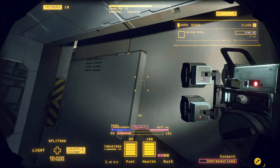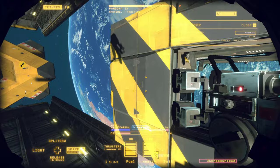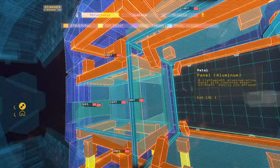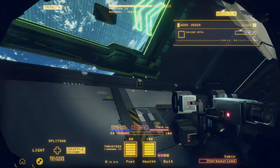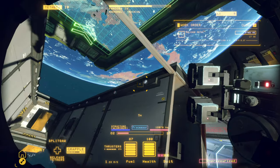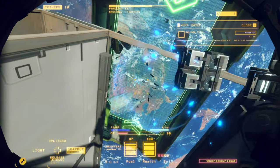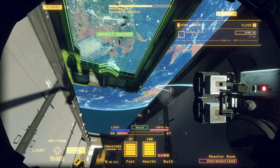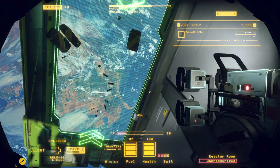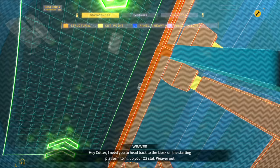These go to the furnace, and this goes to the processor. It doesn't look like any of it is really... that whole crawl space is still okay. We've got these little — what are these? You know what, I'm going to fire a couple of these into the barge and see what they register. I need to head back to the kiosk on the starting platform to fill up my rope too, stat.